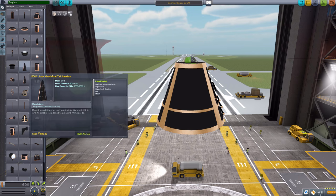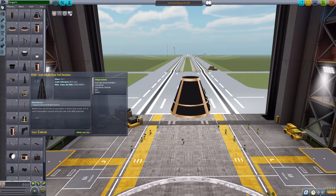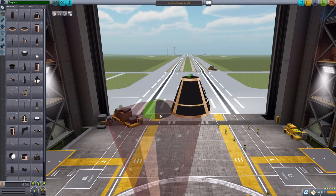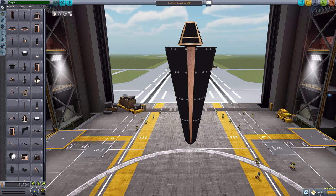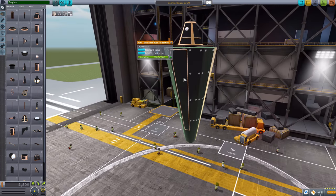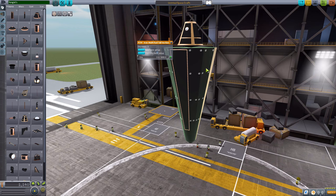The next part we have is a multi-fuel tail section. This is just a basic tail fin section made of cast iron, and it does have various fuel tank options: you can go liquid fuel, liquid fuel and oxidizer, ore, or steam. So we do have the steam container and the ore for the production of steam. Always good.